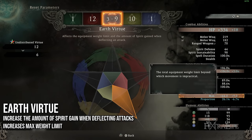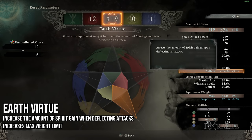Moving to the Earth Virtue, this increases your equipment weight limit, allowing you to wear heavier armor. The speed that you move in this game is determined by the proportion of weight you have to your max weight limit, so the higher you increase your max weight, the more mobility you're going to have in heavier to medium-heavy armor. Additionally, it increases the amount of spirit gained when you deflect an attack. When you successfully deflect, you not only consume spirit but then gain spirit — so you usually come out ahead, and this will increase the amount that you come out ahead when you successfully deflect.